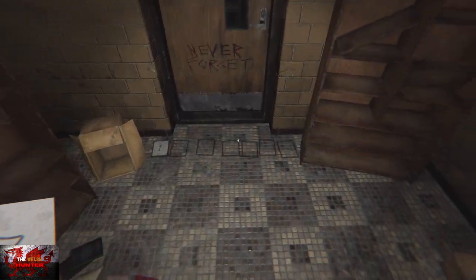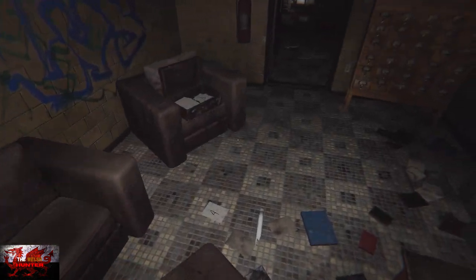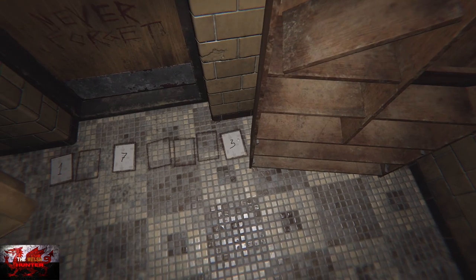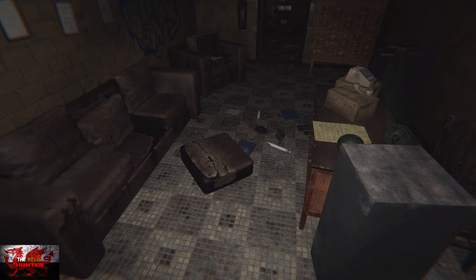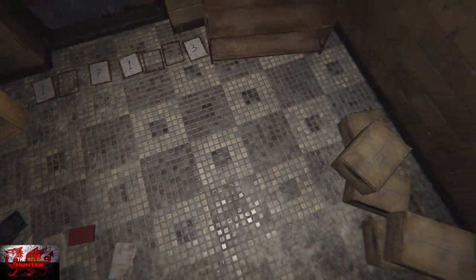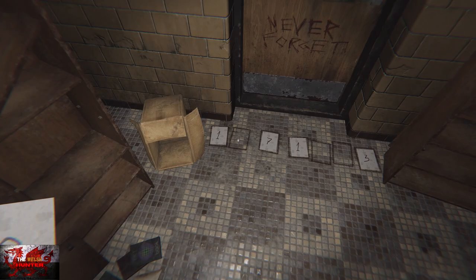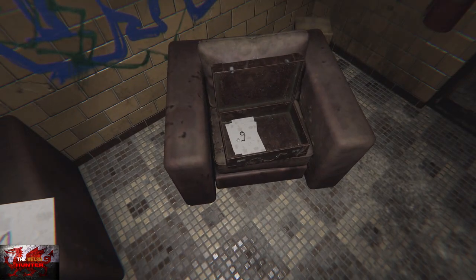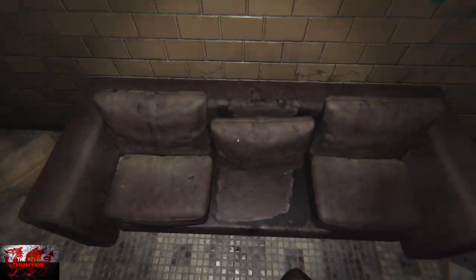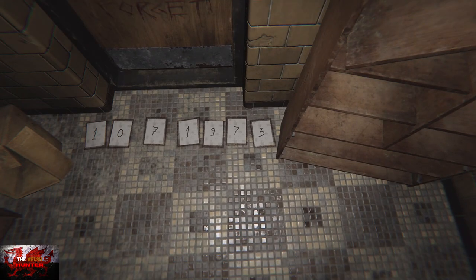Put the first number in the very left slot by the door — that's number one. Then pick up number seven and put it in the third square, so that's: one, blank, seven. Next pick up the number three and put that at the very end. Pick up the next one and put that to the right of seven — so one, blank, seven, one. Then pick up zero and put that in the second slot: one, zero, seven, one. Finally pick up the remaining numbers to complete: one, zero, seven, one, nine, seven, three.